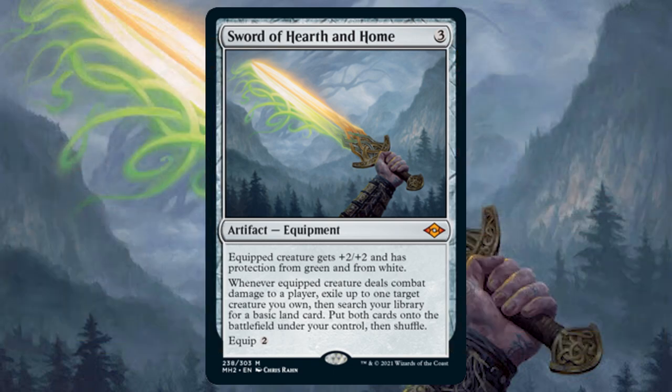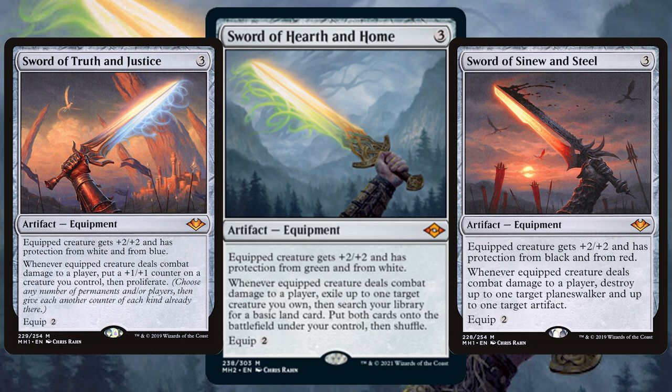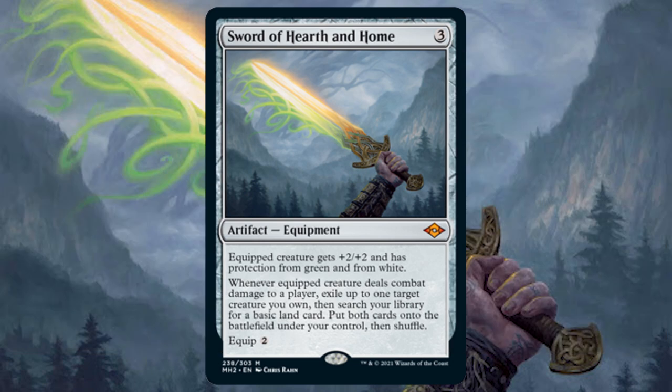The most recent two new Swords cards were released in the first Modern Horizons set back in 2019, so it's a perfect fit to get the eighth sword in this set. Just Dimir and Gruul to go. I am excited.